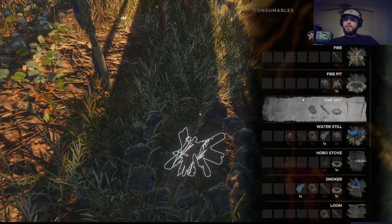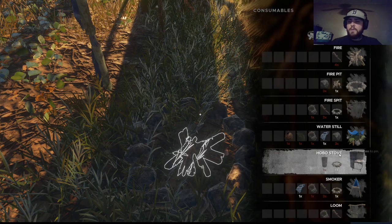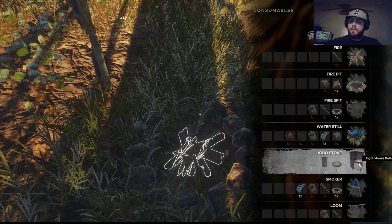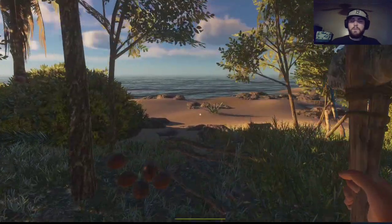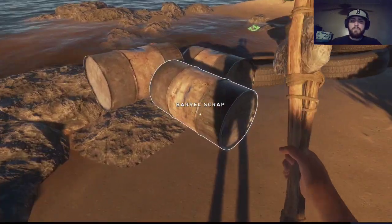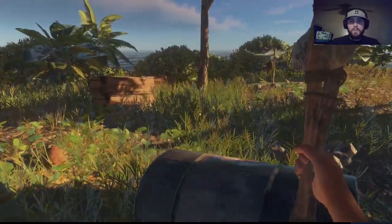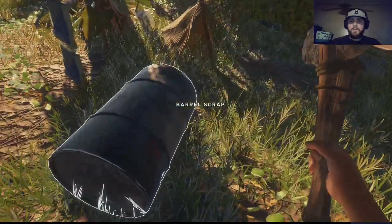All right, so we got the fire pit. Now what do we want to do next? It doesn't really tell you what it actually does. Oh — barrel scrap! Should we make that instead? We could actually make that — I got the can. We have three of them right here. Let's try it, see if we can do it. We have the materials. It's probably better than a piece of cloth hanging for a smoker. So there it is — the fire pit.